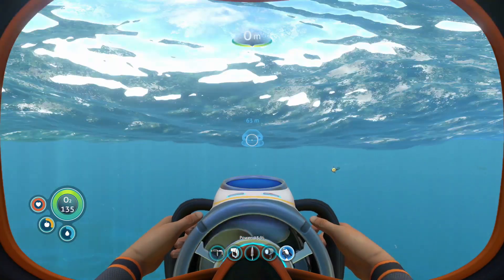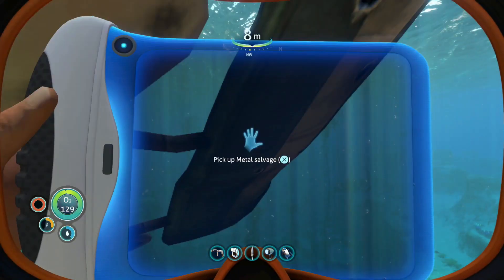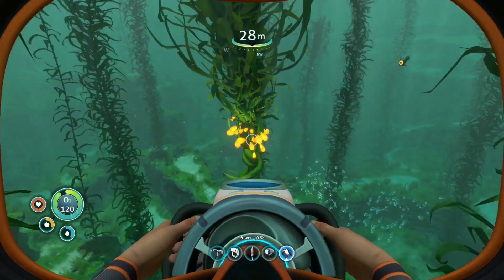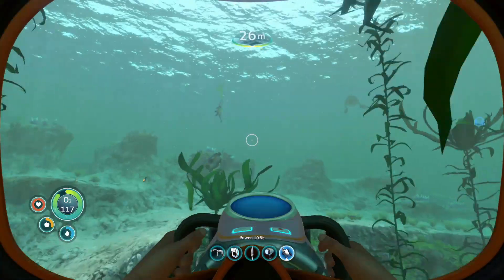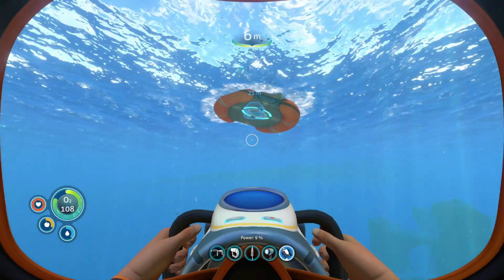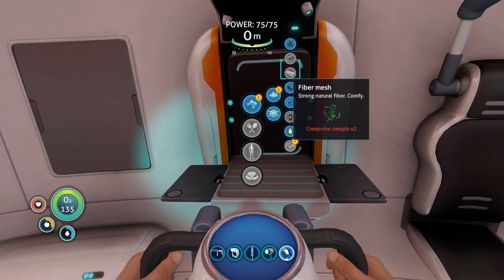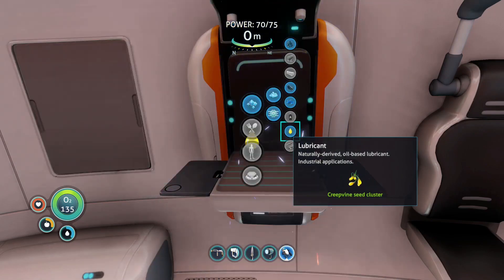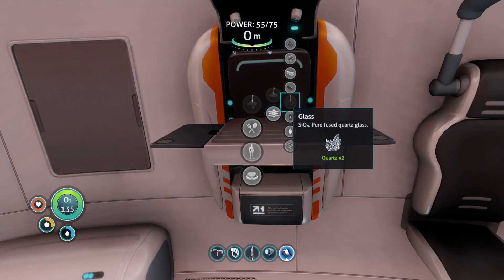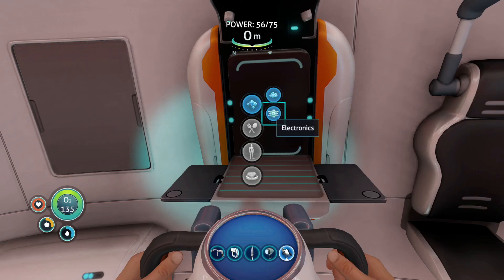I've just remembered - we have the two trunks that are full. I'm going to drop one of these and pick up another creepvine seed cluster. We've got the two waterproof lockers that are full of titanium, and I only need 10 titanium for one titanium ingot. So we have the two lubricant sorted already, and my two glass. I can't get any more copper wire. Base and titanium sorted.